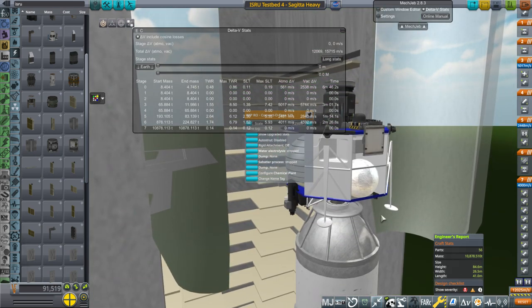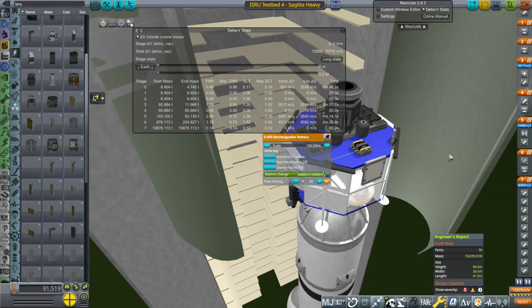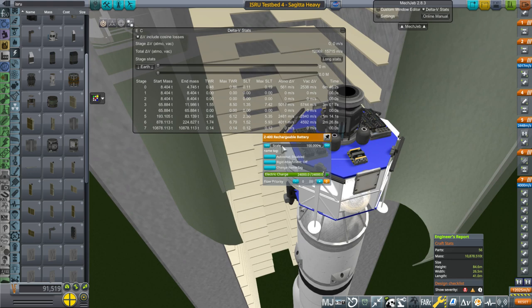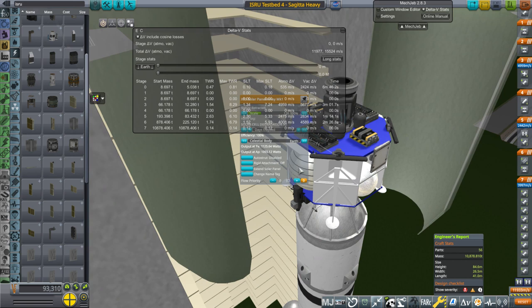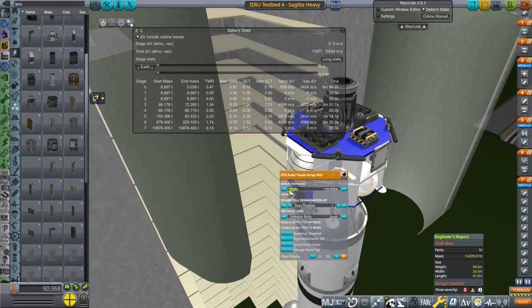That's probably not enough to run both the converter and the drill, so we do have some batteries. I'm going to size that up. I still haven't seen any TweakScale issues so far, though I do notice that TweakScaling the solar panels shows output at PE and AP — I'm not sure what that even means, whether it's Earth's PE and AP.